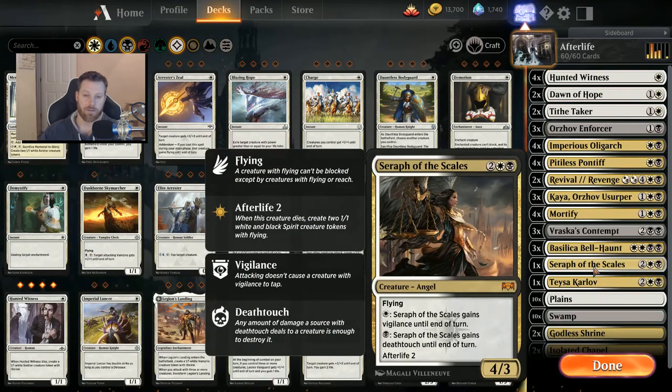I did make a Seraph of the Scales — I haven't had any yet but I have one on paper from a pack. It's a really awesome looking card. I don't know how actually valuable it is in practice — I guess it's a great blocker. It's a 4/3 that gets Deathtouch for one black, Afterlife 2, and Vigilance for one white — a mana sink, which is kind of cool. I'm also hoping all this Afterlife really helps with mass removal like Kaya's Wrath. But not Settle the Wreckage — if they settle, the Afterlife doesn't happen. Ritual of Soot kills everything with CMC three or less, which also hurts.